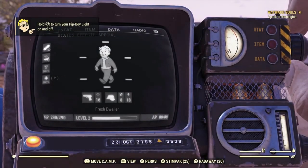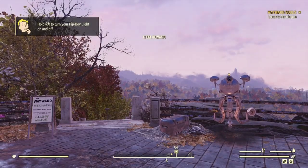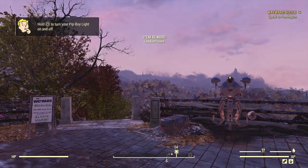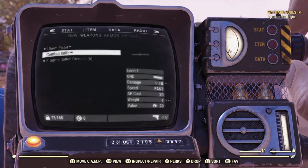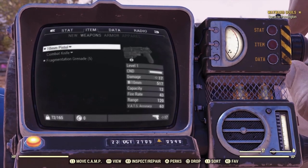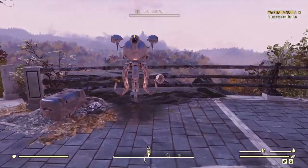And you guessed it — we start out with one point of Gunslinger and an Agility of two. That being said, let's make sure we start off with the 10mm. Let's speak to Pennington.